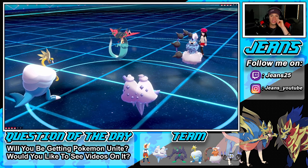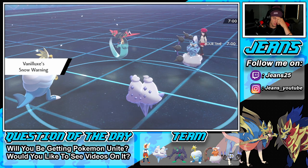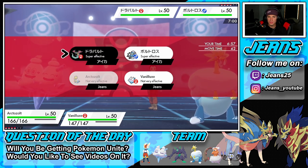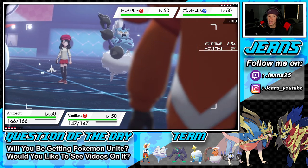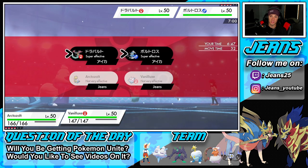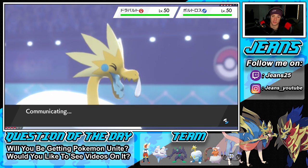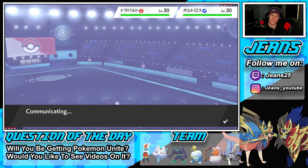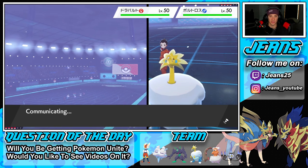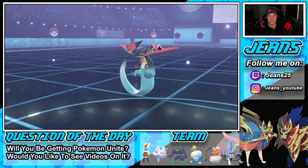He goes into Thundurus and Dragapult. Our Ice is looking real good here. I don't think I'm going to set up Aurora Veil — I'll go straight into Blizzard. Actually, the Icy Wind speed drop would be nice. We're going for the speed drop. Vanilluxe should outspeed everybody with Choice Scarf and this will help out Arctozolt by slowing these Pokémon down. He protects with Dragapult — good thing I Icicle Crash onto the other slot.